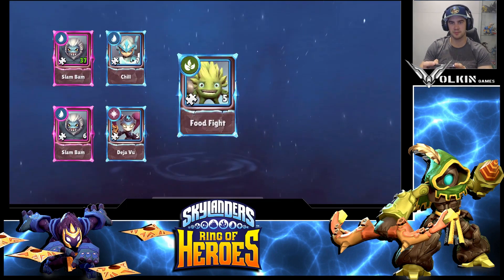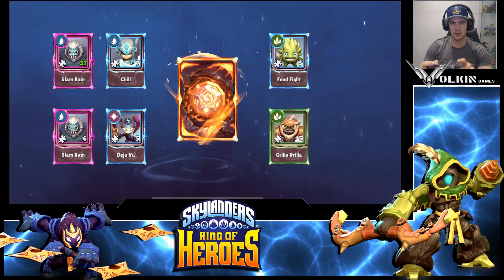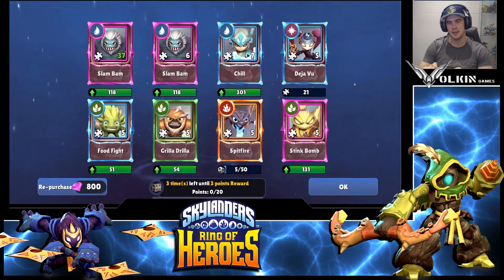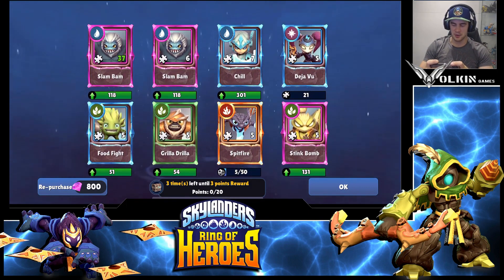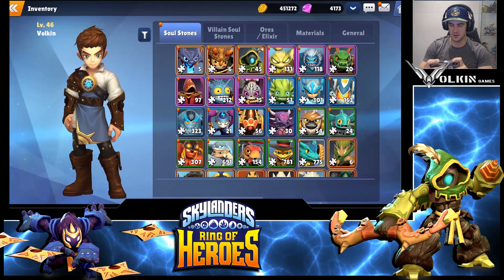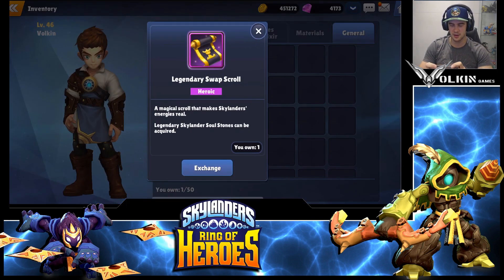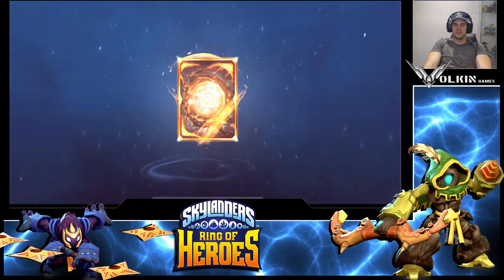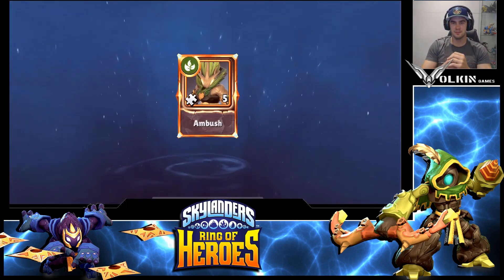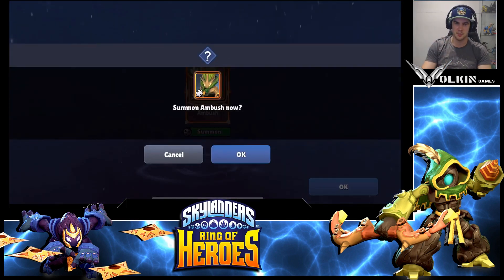Deja Vu, nice. This should be the legendary after this one — Robo, Spitfire. Okay, I need the Spitfires anyway. Let's go to inventory. This is only going to be a short video because someone's quick. Come on, please be Spitfire. Ambush — okay, not bad. He's not farmable, he's a decent unit. Let's summon him and have a look at him.